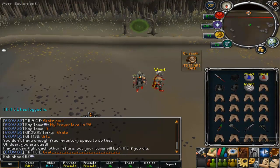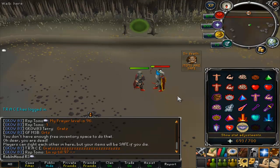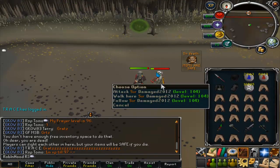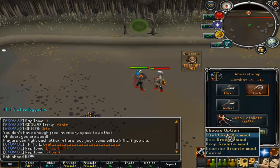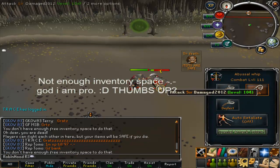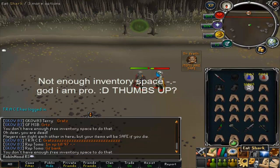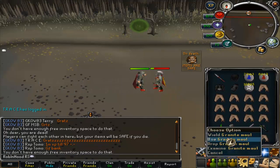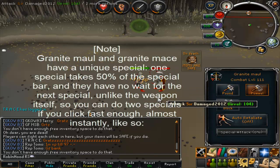The next thing I'm going to show you is the maul spec — this is a good one. What you would do is right-click wield, press F5, wait for a moderate damage hit, then click wield and spec, spec. I don't have inventory space — I need to eat a shark. So you'd eat a shark, right-click wield, hover over it, press F5 to get ready for your spec bar, then click wield, spec, spec — like so. And that's two specs in a millisecond.